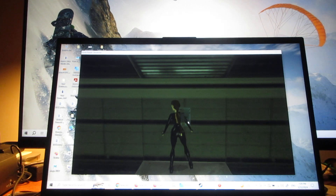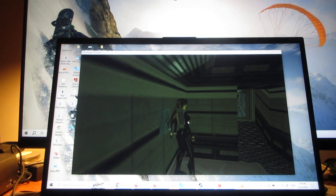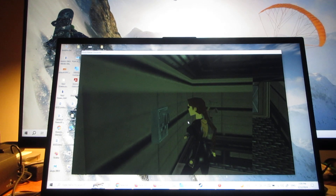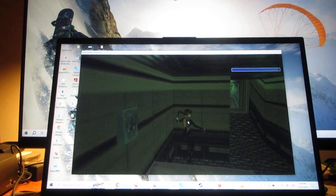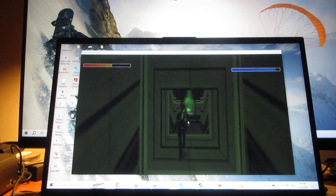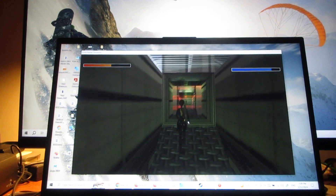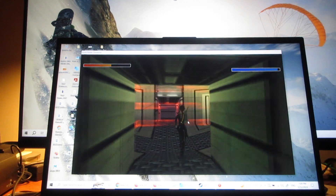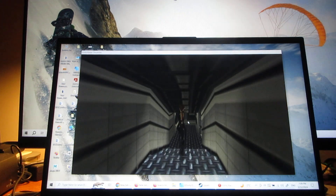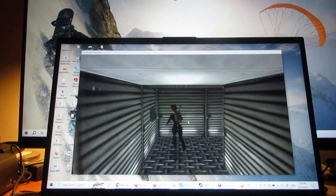Now what you gotta do here after that cyborg dies is pull this lever to open the door and get out of here. Pull this lever and run as fast as you can to get out of here because of the gas that's leaking in. Go back over here, careful of the lasers, careful not to kill yourself. Then run back over here, go down the stairs, and pull the lever to open the door.